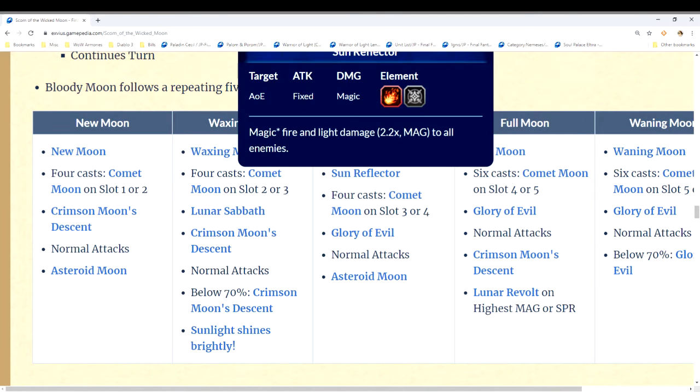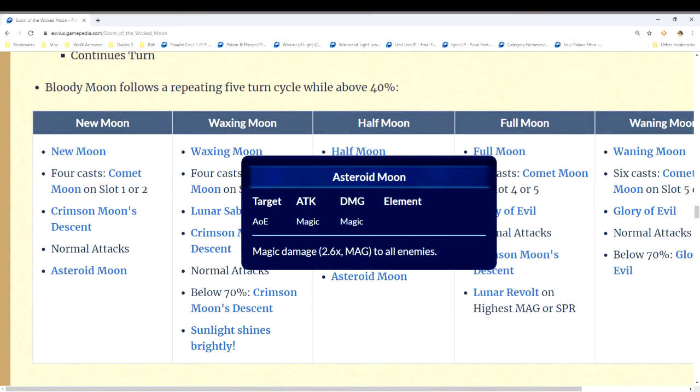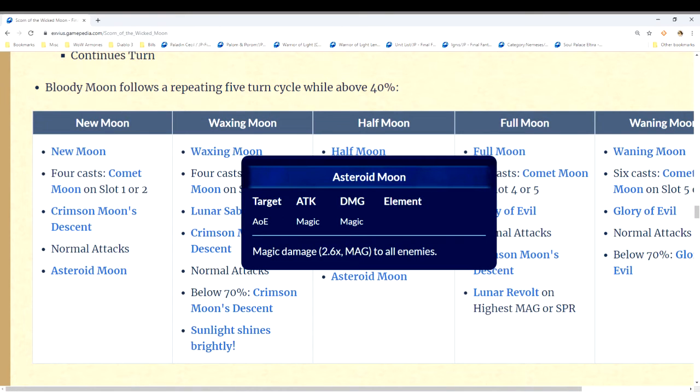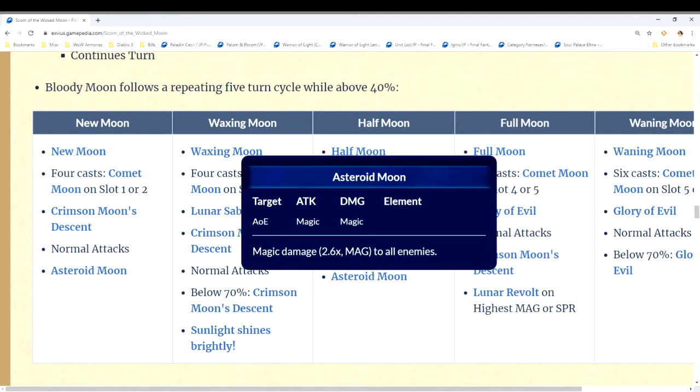On turn three it does Sun Reflector, an AoE magic attack with fixed damage that you can't cover — it hits everybody. Then Comet Moon, then Glory of Evil, another fixed AoE attack that hits everybody and can't be covered. After its normal attacks it does a magic attack that you actually can cover. So across turns one, two, and three you have a physical attack you can cover, another physical you can cover, and a magic attack you can cover.